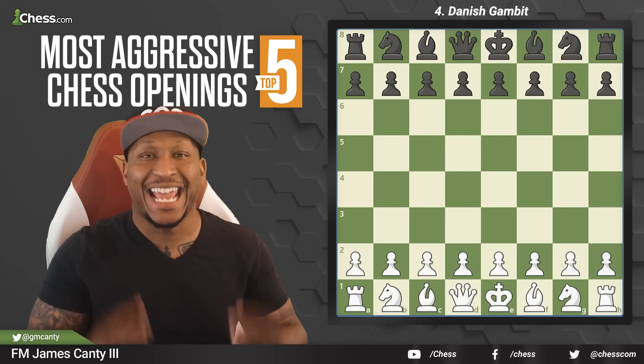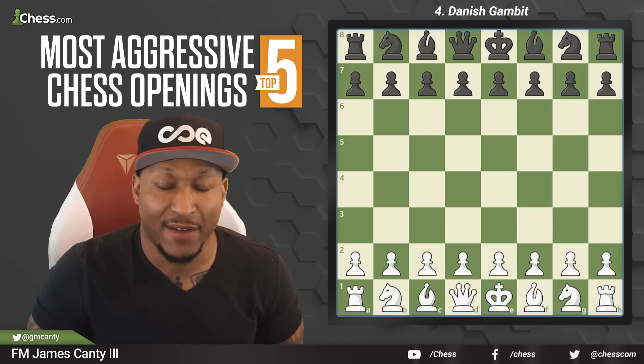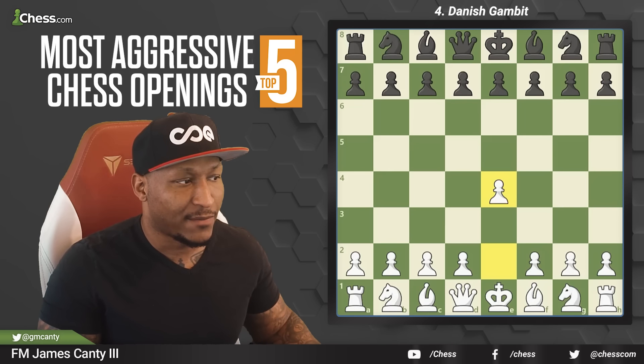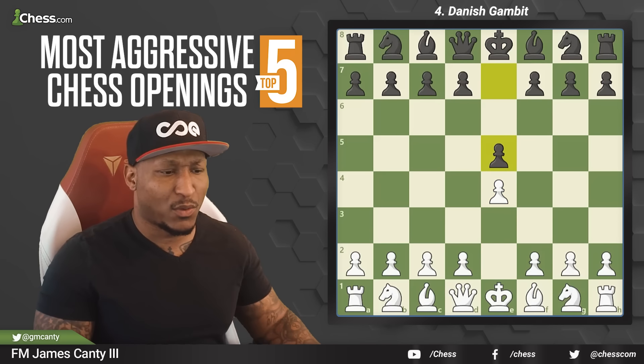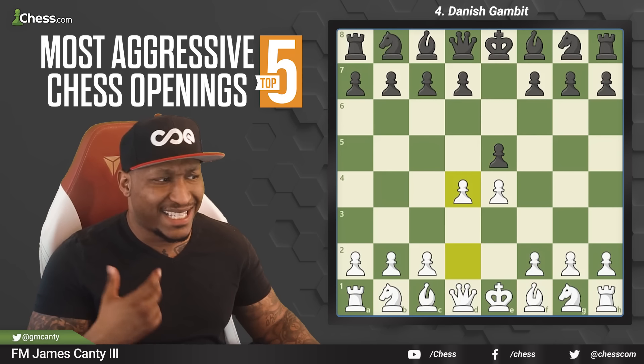Next up at number four, we have the Danish Gambit. This one, you sacrifice two or three pawns, you have both bishops, and you have great attacking chances. After e4, black goes e5 — very stable. The next move is actually very interesting: you play d4.